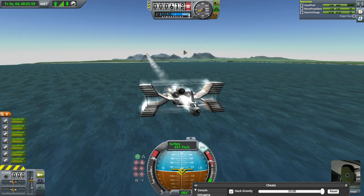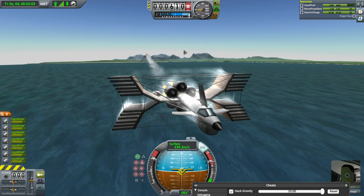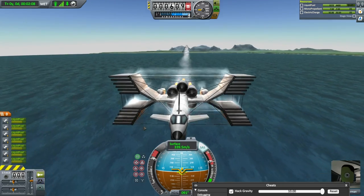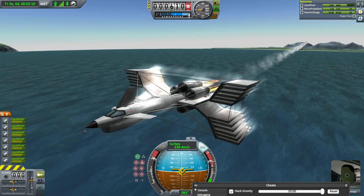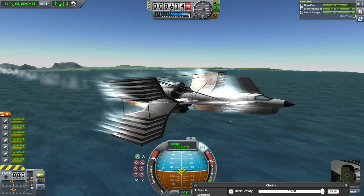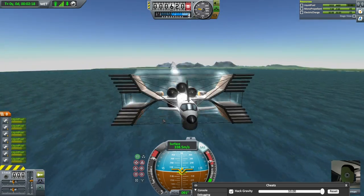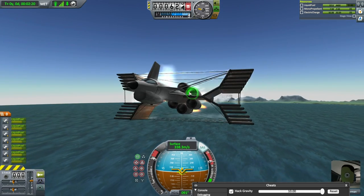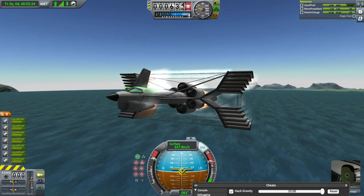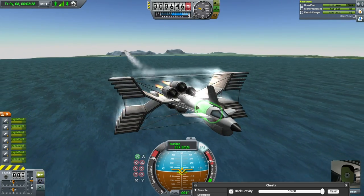There's a lot of things contributing to our lack of speed — we're currently hitting 340. The amount of struts we need to keep this thing from falling apart under its own weight is incredible. Obviously every strut creates more drag, and all of these engines and air intakes also create a lot of drag. Having so many wings creates a lot of drag too, but all of it's necessary for it to work.